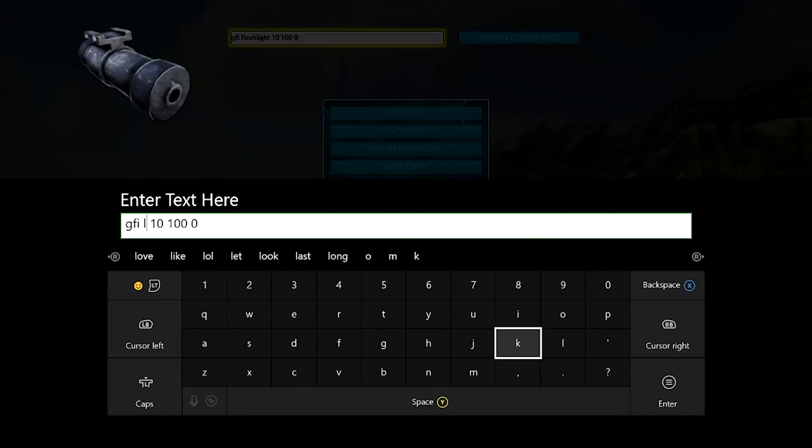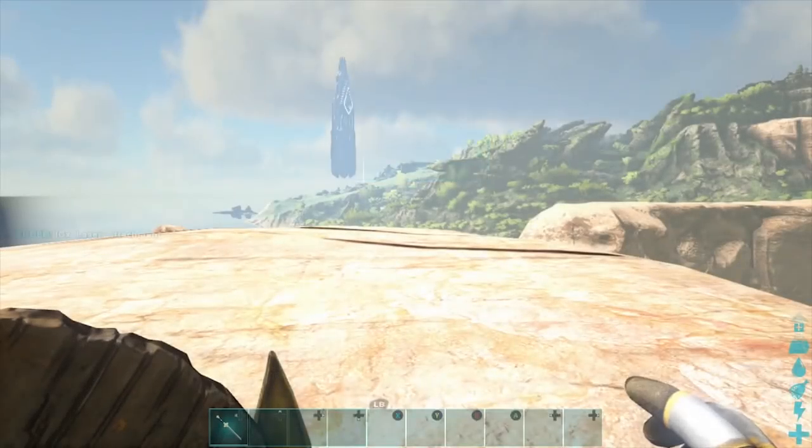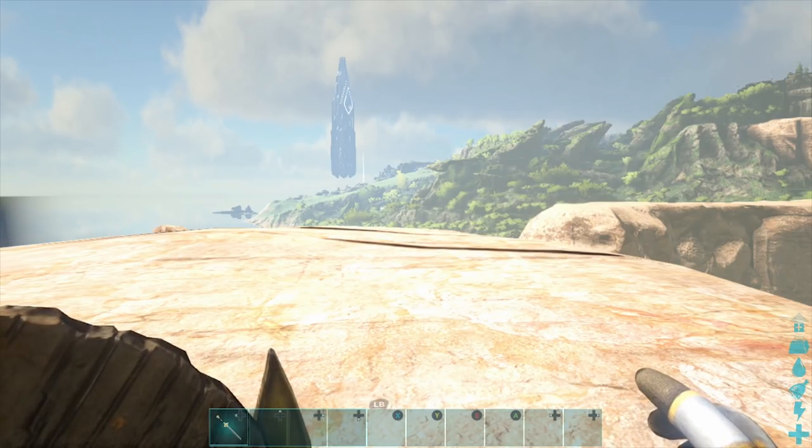Now for the laser, we're going to type in GFI space laser space 10 space 100 space 0, and there we go — 10 laser attachments were added.